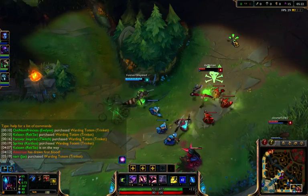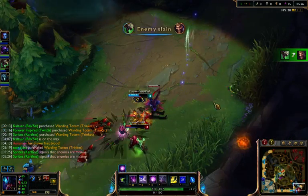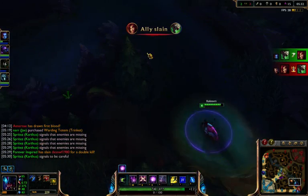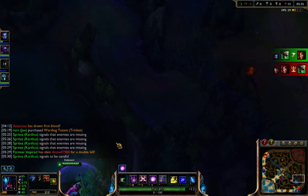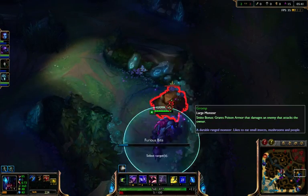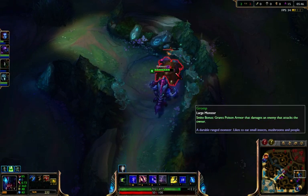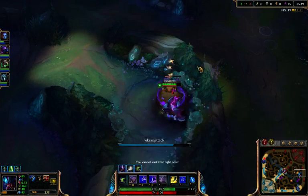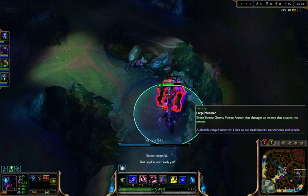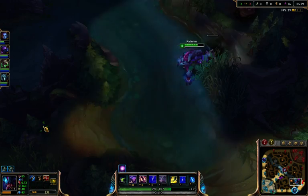Let's see if I can get down there. Got it. Should try counter jungling — this champion is pretty good at it. Just hope their jungler isn't up here. I saw minions walking through there. And bite — I got that. Escape back through the tunnel.